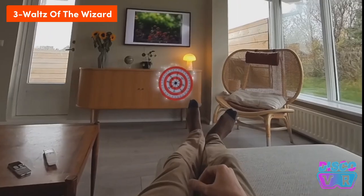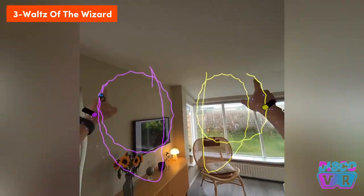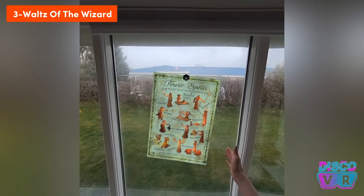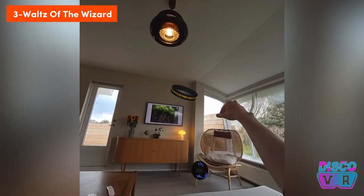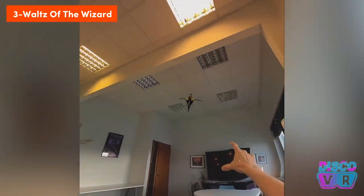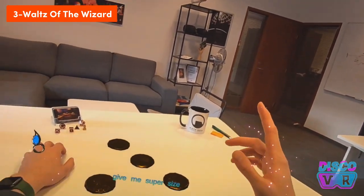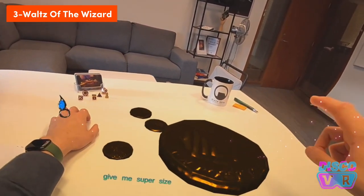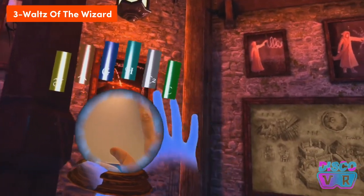Worlds of the Wizard has just received the Experimental MR Sandbox mode. The mode is available right now where you can try out a wide range of magical abilities in mixed reality, such as casting spells, creating objects, spawning characters and tinkering with physics modifiers, all using actual voice commands that work surprisingly accurately and fast. It also features hand tracking. This is a really cool mixed reality update.